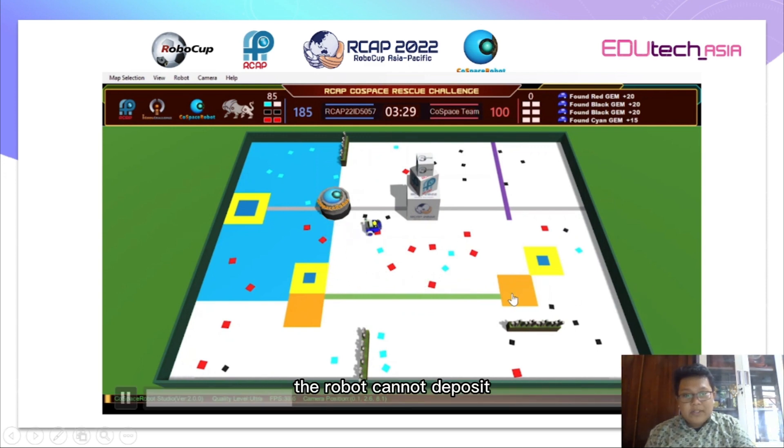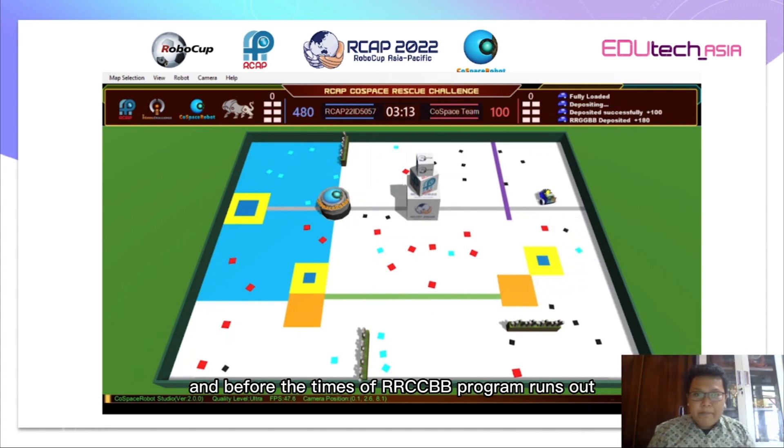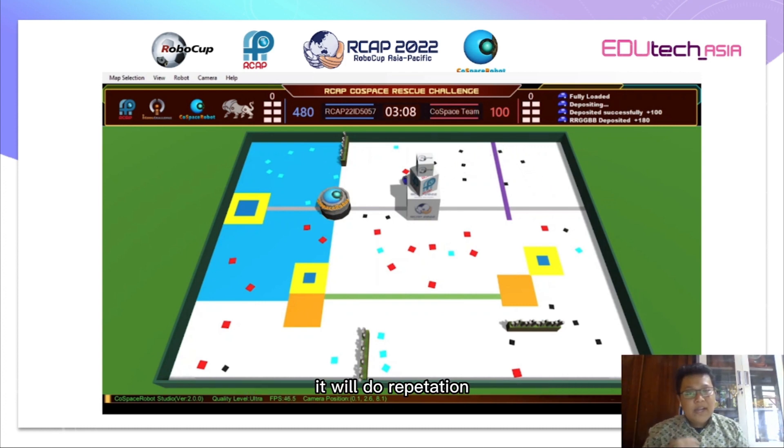The robot needs six collected objects to then deposit. You'll see it: the first RRCCBB deposit — deposit six, deposit five, no deposit — and before the RRCCBB program time runs out it will do a repetition, so this time the robot will be doing its repetition.